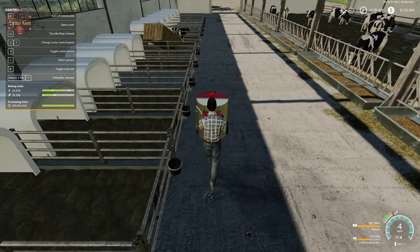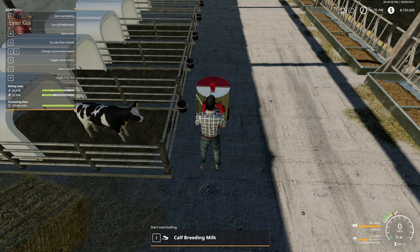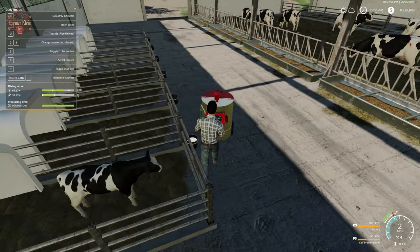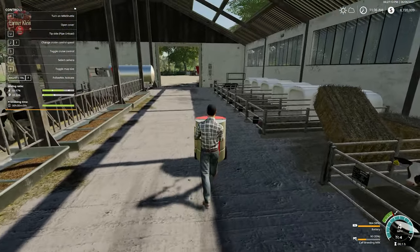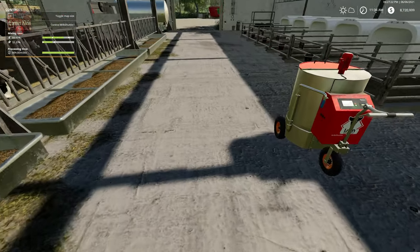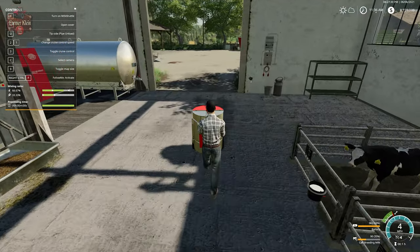Once we do that, you'll see the calf becomes animated - right now it's stationary and frozen, but once we've satisfied both the milk and straw requirements it becomes animated. If we look at our screen we can now see 30 liters of milk and 1,000 liters of straw - that's all we need. Now it's a waiting game of a few days for these calves to convert to their next state.